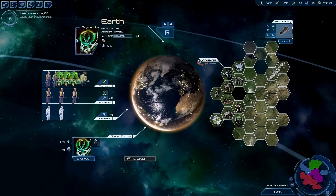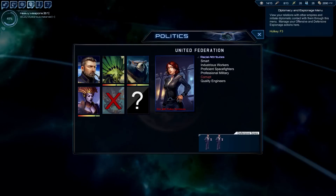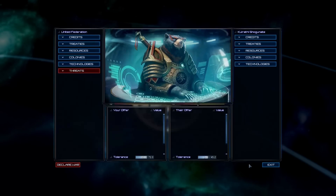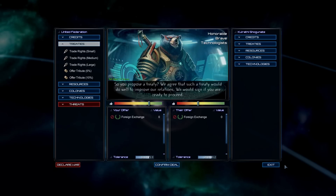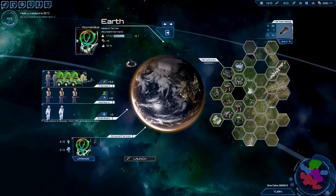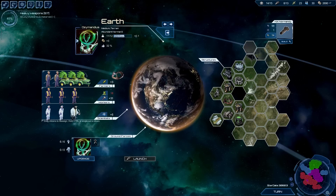Here's Earth. You can see I've got all these upgrades that I've researched and put time into, building and investing in. Notice my population — these are my people that live on Earth. Only two of my farmers are human and the rest are from other races. This is a really cool system that I've been messing around with. If I contact the Shogunate here — the bear samurais — and select 'discuss,' I can do a treaty or a foreign exchange. What that does is it allows some of my people to be exchanged for some of theirs, and it increases how much they like me and our tolerance so we can make bigger deals.